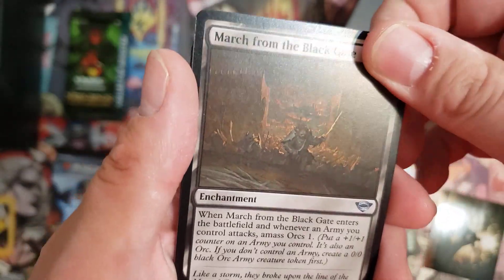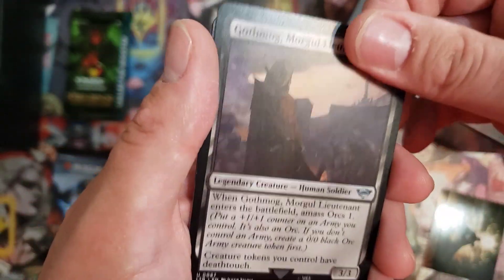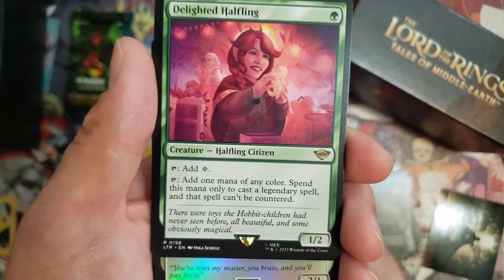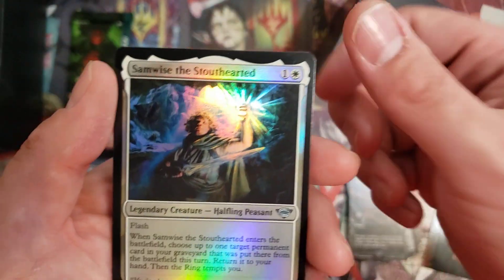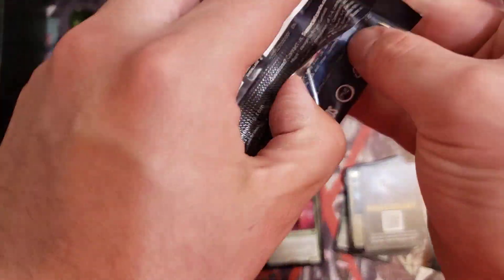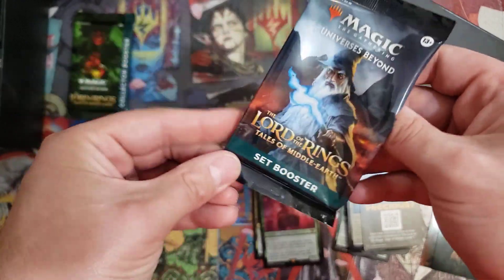I saw a black Uncommon — come on, Nazgul. No Nazgul here, but we've got a Delighted Halfling — that's a good rare pickup. It's seen a lot of play in multiple formats. The Uncommon is nothing special, but hey, Delighted Halfling, that's a goodie. I haven't seen very many of them opened.